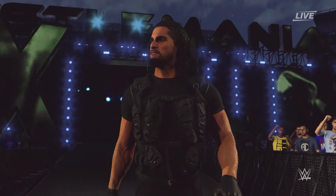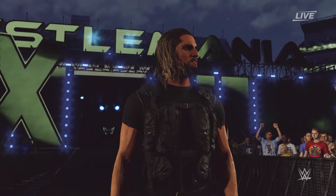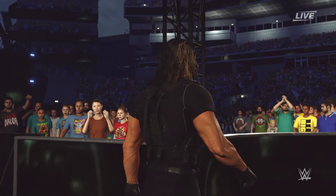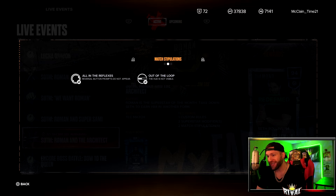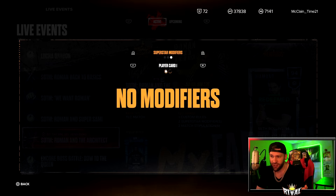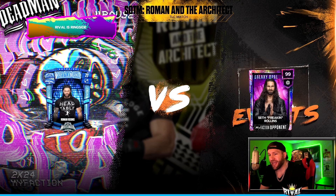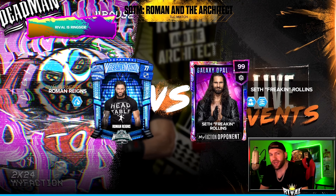I'm going to show the match — you've got to use a Sapphire Roman. It's a TLC match. Custom rules: match stipulations are All In the Reflexes and Out of the Loop, so reversal button prompts do not appear and the HUD is not visible — you don't know if he's stunned or if you have a signature or finisher. For the modifiers: Start at the Finish, High Octane — start with three finishers and consumes half the stamina.